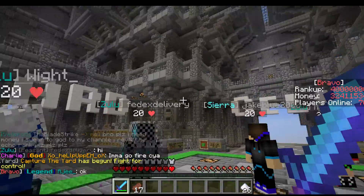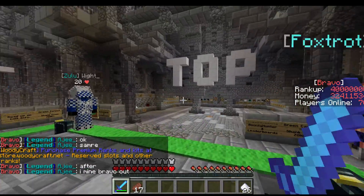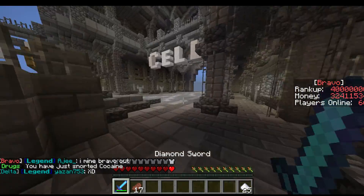Once you click on the Woody Craft server and click on prison, you will arrive here. Here you can see the yard, which I will show later. Here you can see a bit of stats about the top people, and over here you can buy cells.